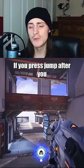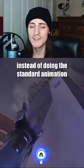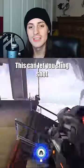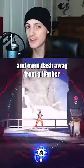Hook Cancel: If you press jump after you've latched onto something with your grappling hook, it'll cancel and maintain your momentum, instead of doing the standard animation. This can let you slingshot high into the air for an air shot, bypass the typical grapple mantle animation, and even dash away from a flanker.